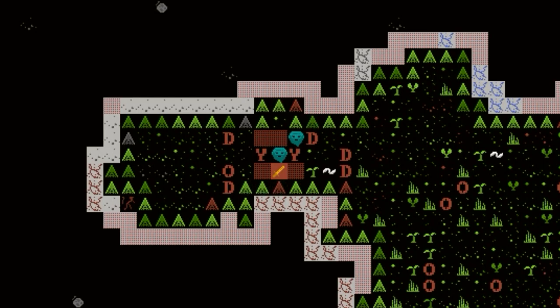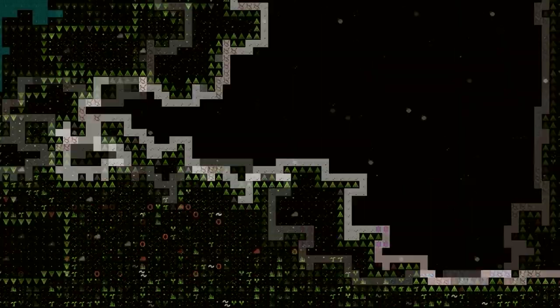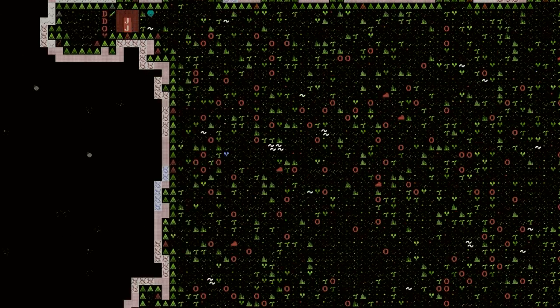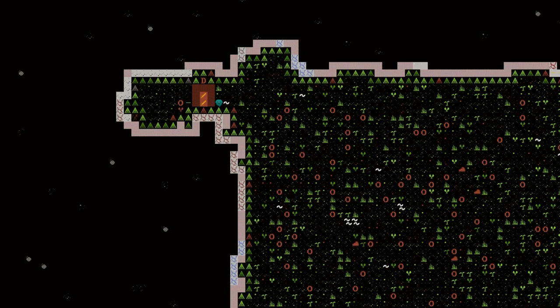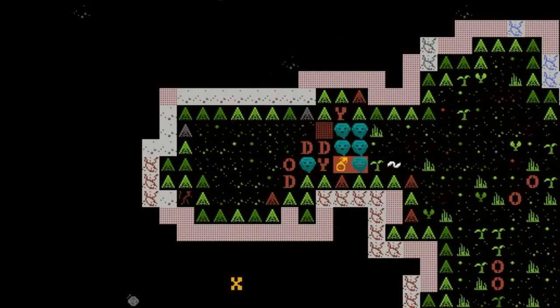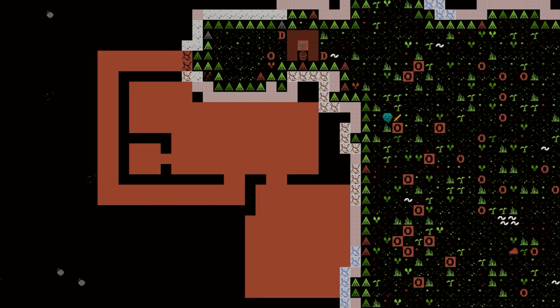These dwarves don't plan on any gigantic fortress — just a tiny little place. A little place, want to just carve it out. Just a place where they can hang their hats, I'm thinking. These aren't the most ambitious dwarves. How about right where they are? This little nook right here. I'm just going to make a tiny little place for them, just real quick. There we go, just like that.